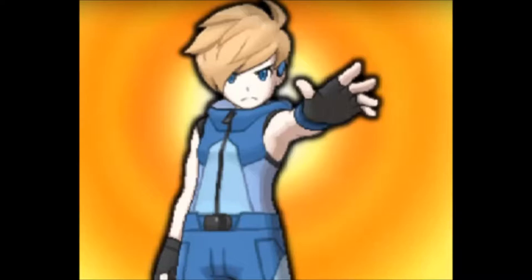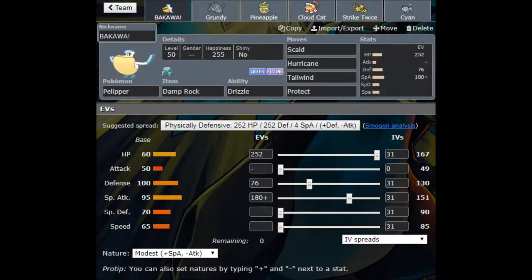So, how are we going to ring in this new year, and what is going to be our first team of the new year? It's actually going to be a Hurricane team. I'm calling it a Hurricane team mostly going off of the rain setter on the team, which is going to be our Pelipper. There is a link in the description — you can click that to bypass the team builder and go straight into the three battles of the day.